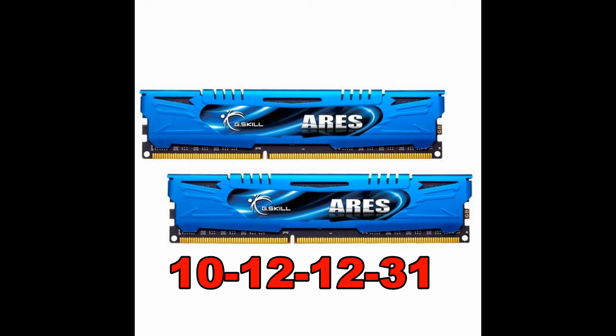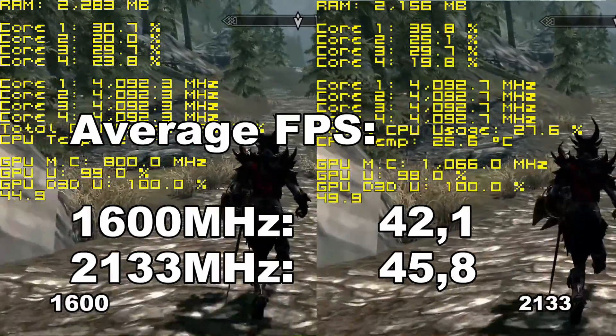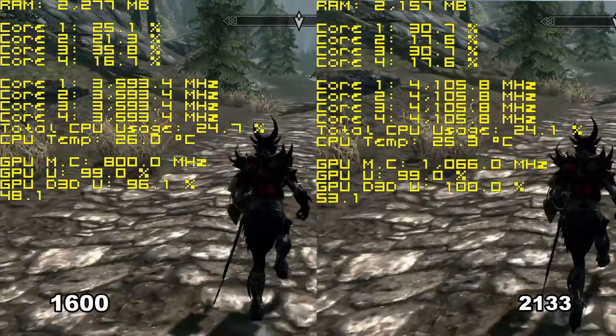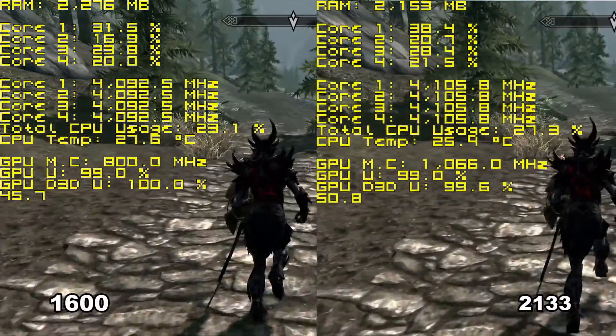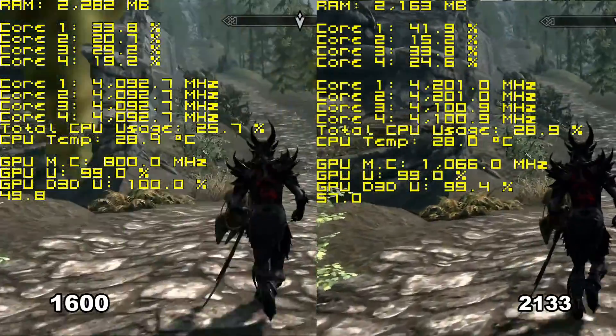The CL10 is only one of the clocks — the rest of it is CL12, so technically they are CL12. The first thing you can spot is that the memory clock on the GPU is higher, and that is because of the faster RAM.